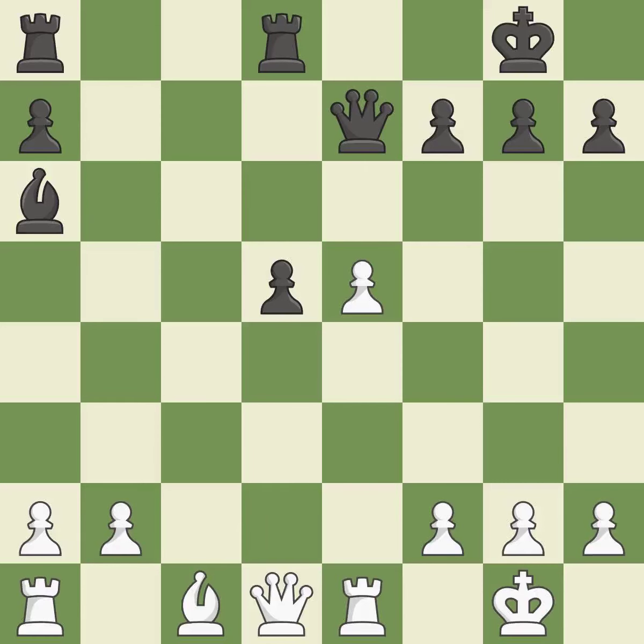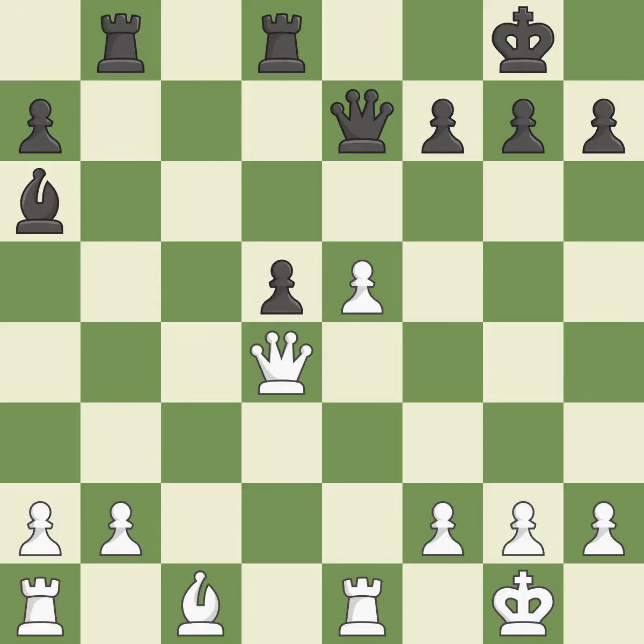This defends the attacked pawn. This threatens to push a passed pawn towards promotion — it is best. This develops a queen off its starting square, getting it into the action — it is good. This connects the rooks, which helps them coordinate together in the future — it is best.